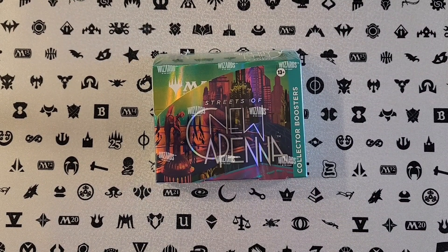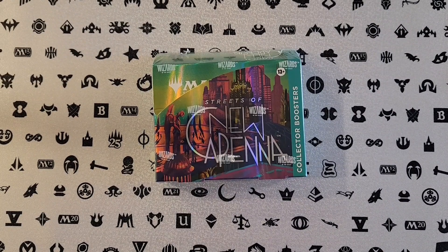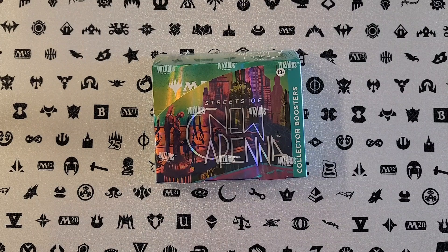Hey everybody, what's up? POA here. Has anybody been paying attention to what's been going on with the Triomes in New Capenna? Jetmirror's Garden is over $20. All of them except for Zia Tora's Proving Ground are $10 to $15 each. Zia Tora's Proving Ground you can still get for $7.